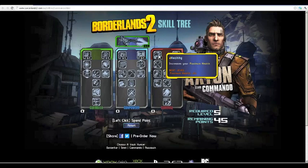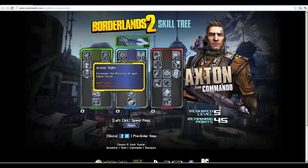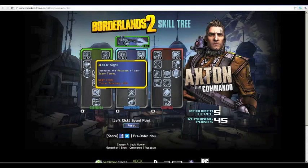Healthy gets into the Survival class and increases your maximum health by 6% per level — that's 30% at level five, which will be very useful in later levels. Preparation increases your shield capacity and, when your shield is full, you regenerate health — 3% shield capacity per level and 0.4% health per second when shields are full. Health regenerates very slowly, so at level five this will help you a lot, especially if you haven't played Borderlands 1.